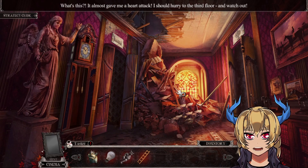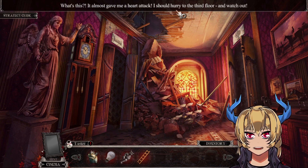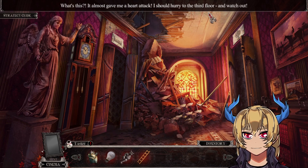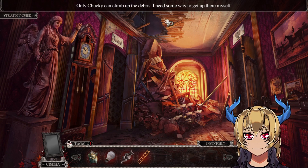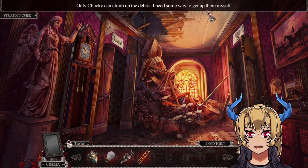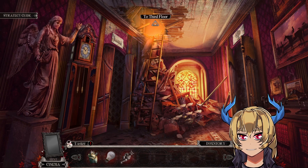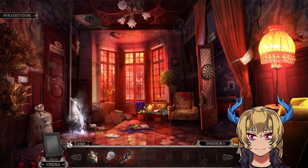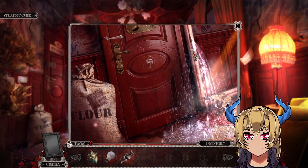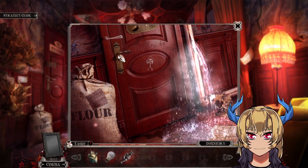What's this? It almost gave me a heart attack. I should hurry to find the third floor and watch out — only Chucky can climb up the debris. I need some way to get up there myself, like using a ladder. Yes, to the third floor. We've got a leaking water pipe here — they're trying to poison us.